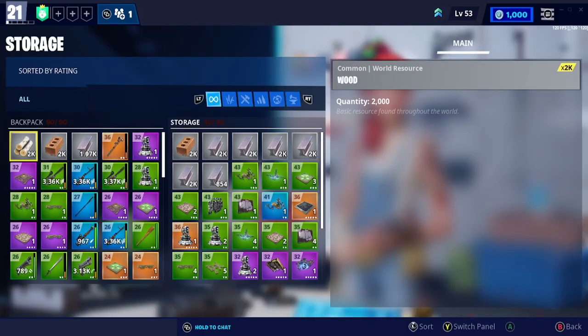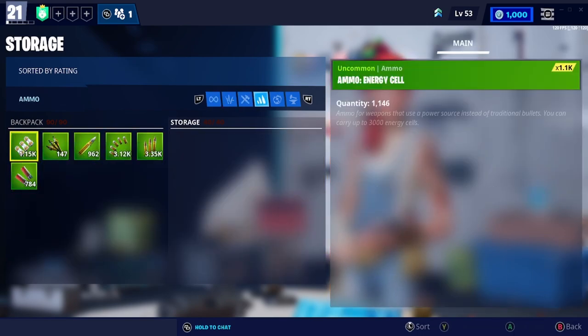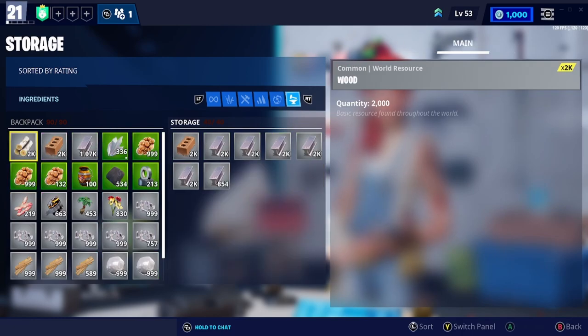In addition to your backpack, you will also unlock storage once you reach that point in your Stonewood quest line. You can store extra items here, but the only difference is you cannot access storage from normal missions — only from your menu screen or while you're in your home storm shield, where you can transfer items back and forth. You can also increase the amount of storage space you have, and it has a similar setup to your backpack, showing all items on the first tab, then ranged weapons, melee, ammo, traps, and ingredients.